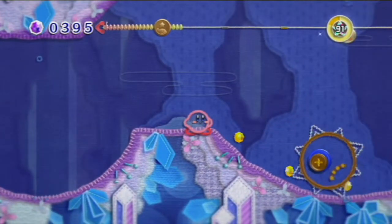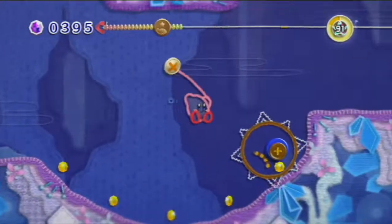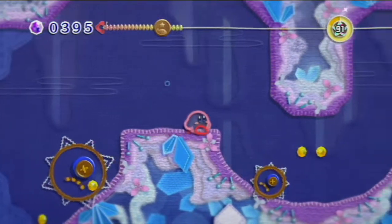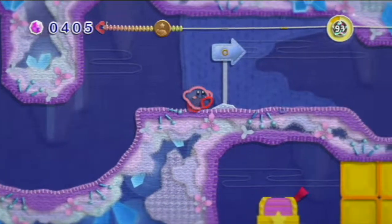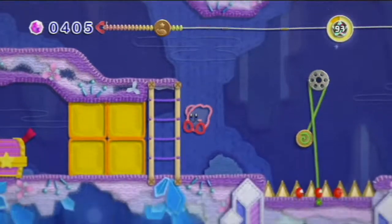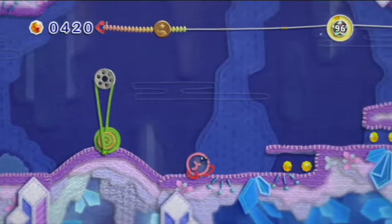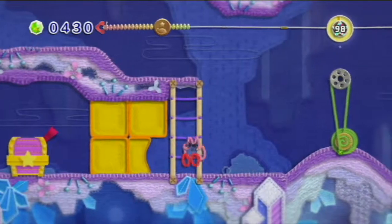Let's try to avoid these spike things - they don't agree with me. That was close - let's swing to freedom. Let's wait till it rolls back, there we go. Another chest. Let's see where we can get it - what does this do? This makes a little hill.